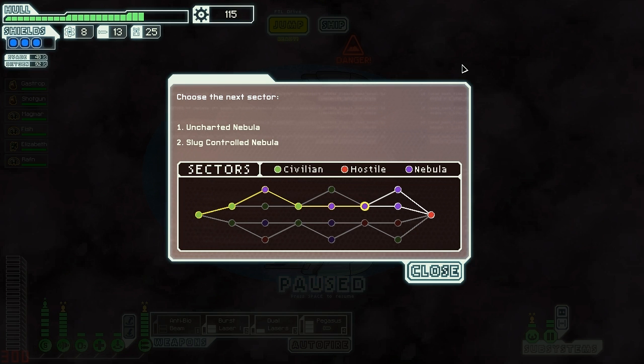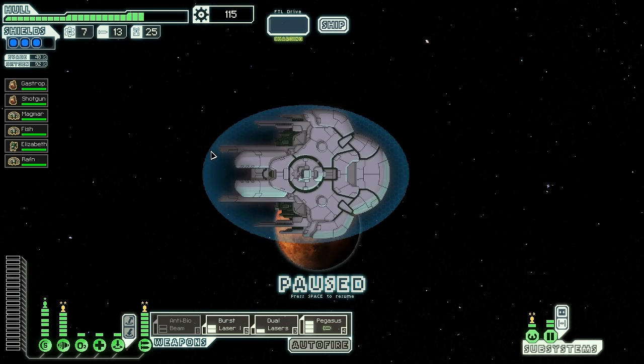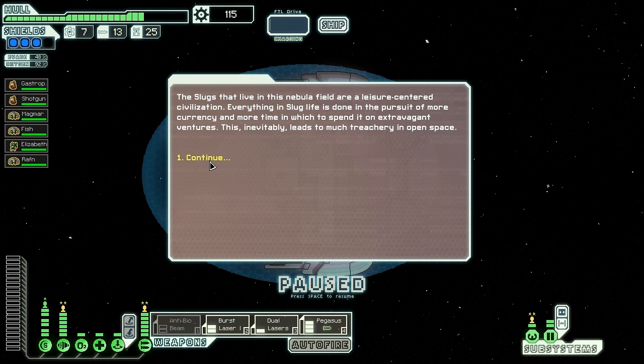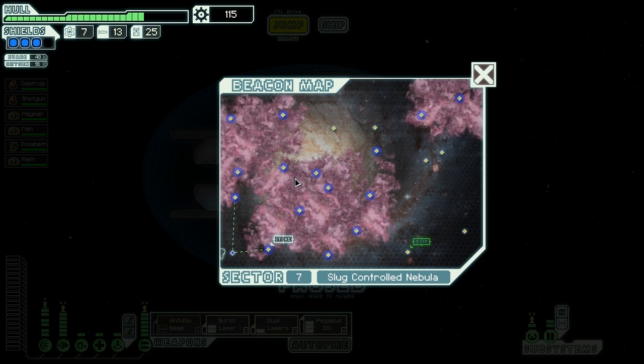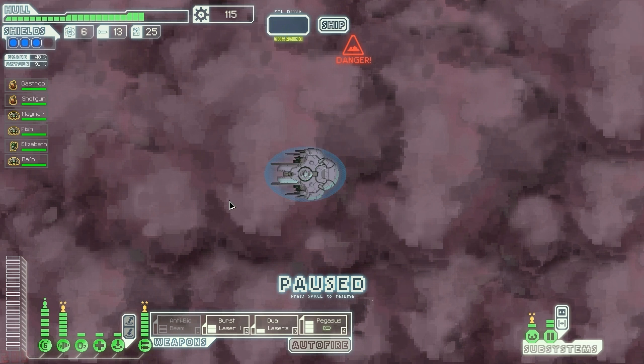Welcome everyone to the finale of the slug cruiser slug life — gotta represent slug life. We're going to the slug controlled nebula to take them out. I'm quite confident that unless anything stupid happens, we're gonna make it to the final battle and see what that boss rebel ship has in store for us. I'm gonna do a little horseshoe-shaped travel through this area.